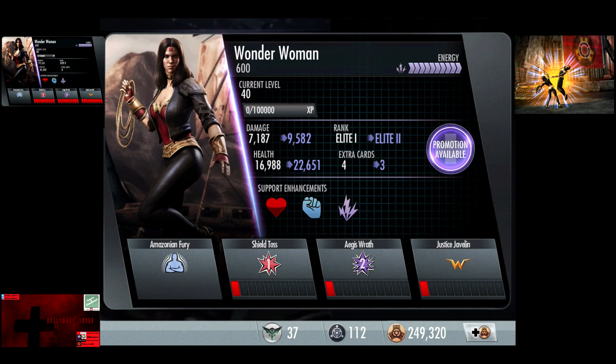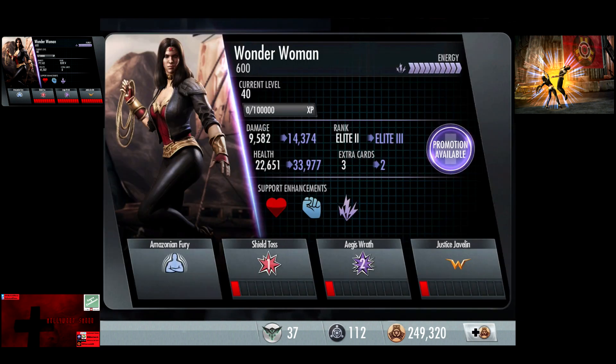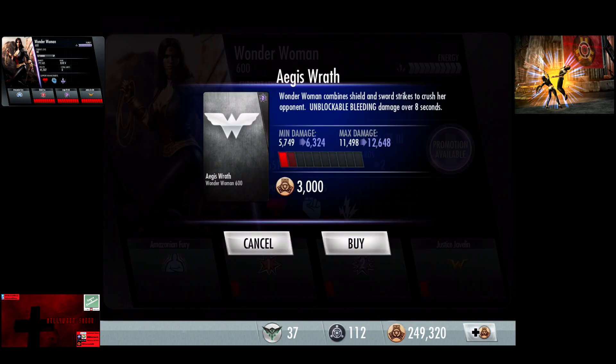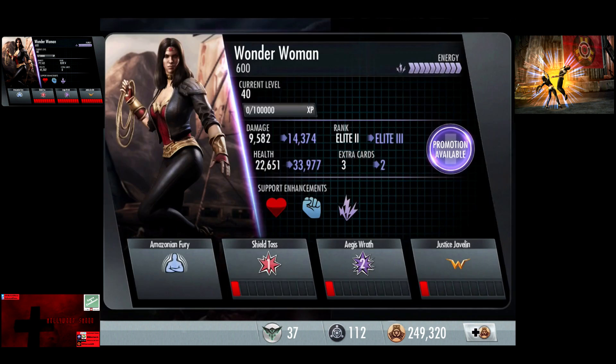So with the second promotion, 9,582 damage, 22,651 health. Shield Toss 1,916 to 3,832. Aegis Wrath 5,749 to 11,498, and the Justice Javelin 14,373 damage.